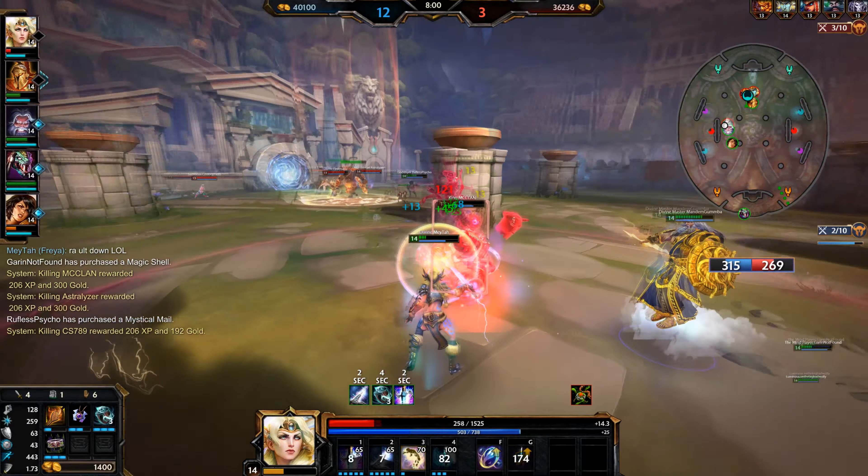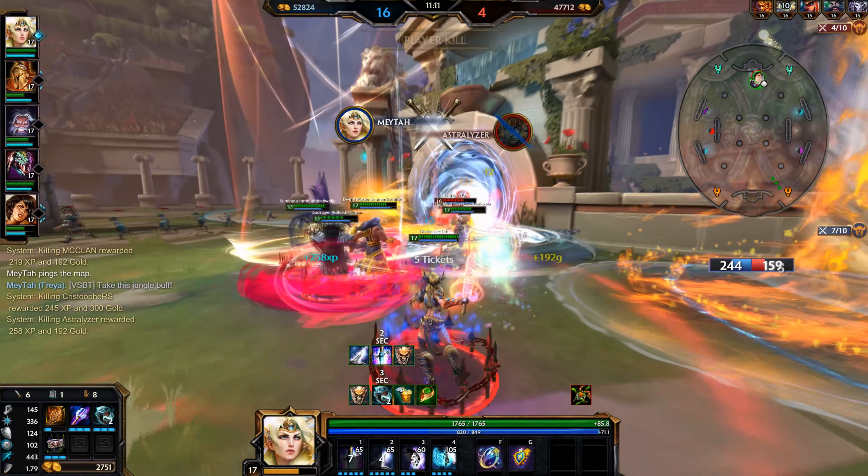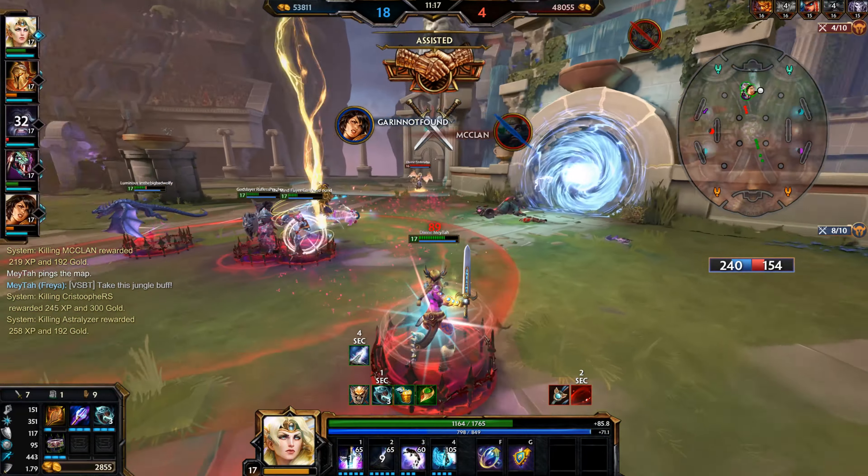Ring of Hectate is going to be your second item. Then Demonic Crip after that for the Protection Shred when you're hitting your autos or your basic attacks. Ring of Hectate is going to give you power and lifesteal, while Demonic Crip gives you penetration, and they both give you attack speed.